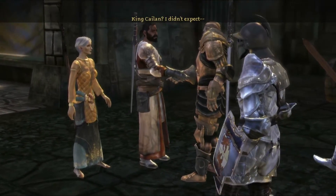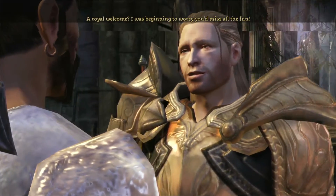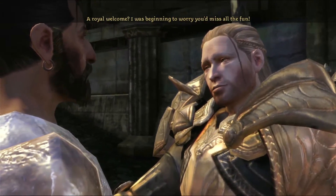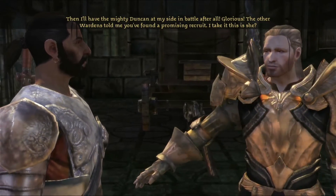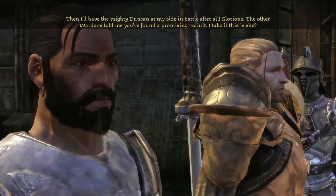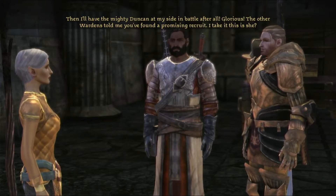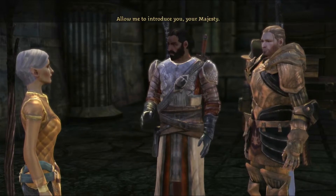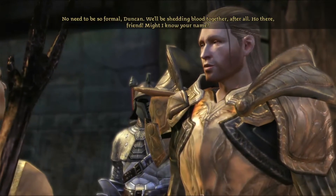Oh did you see that little glitch? I was like 10 feet in front of Duncan. Oh, Duncan's got an earring — did you notice that? It's on his right ear. You know what that means... it means he really likes jewelry. 'There's no need to be so formal, Duncan.' It means he's petty.